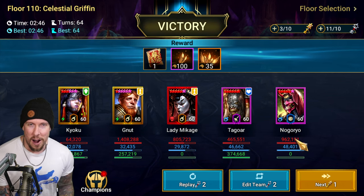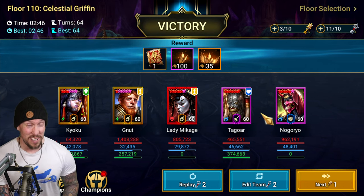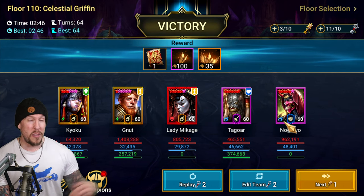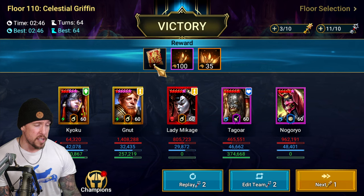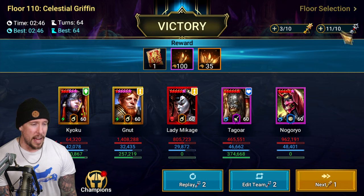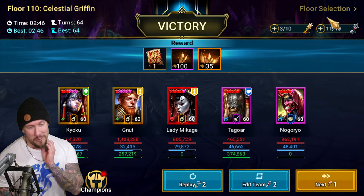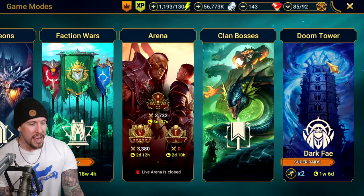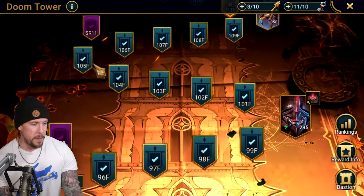We get a legendary skill tome — sign me up. Fantastic stuff there. Lady Makage can be subbed out with any ally attacker, really anybody. I just finally fused her and I really love her. I'm going to do a quick arena battle or two. I always try to highlight everyone in PvP and PvE on the channel. But there's a secret room here too.